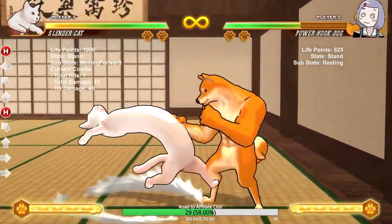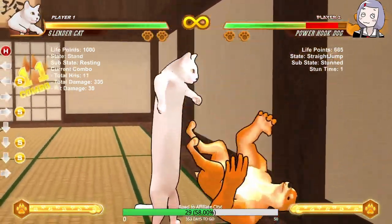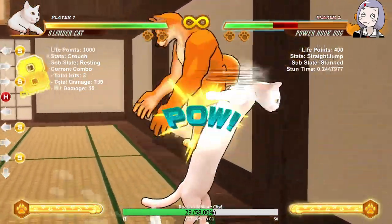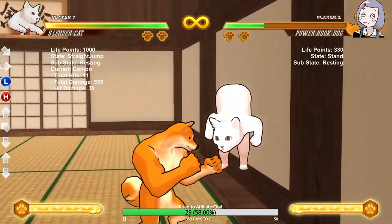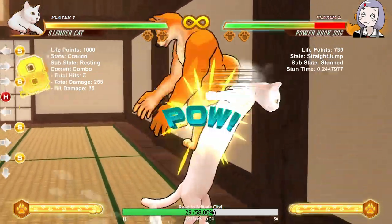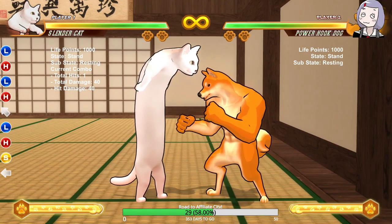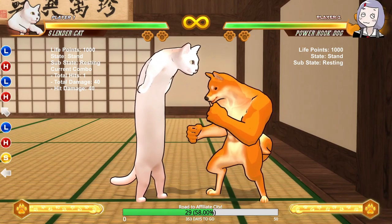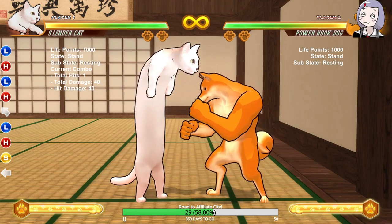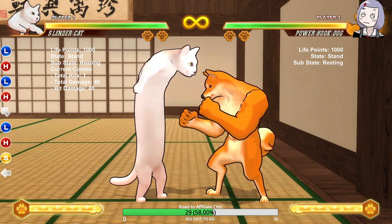Also, if you're in the corner with Slender Cat and do that laser, you can dash and end up behind them, which can really mix up opponents who aren't expecting it. Slender Cat is kind of OP, at least against Power Hook Dog. Most combos have worked against everyone except Mighty Fox and Squirrel, who act weird. Just keep that in mind.